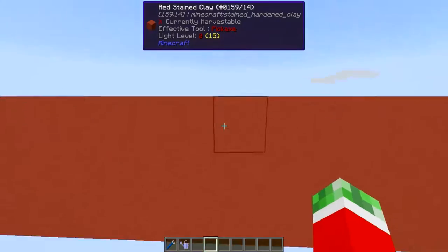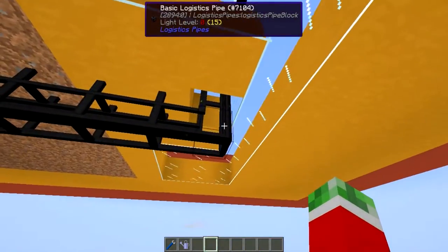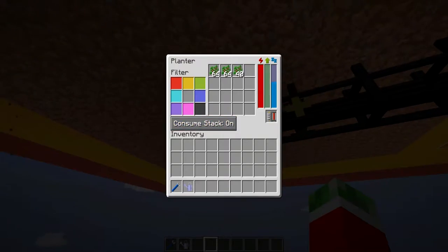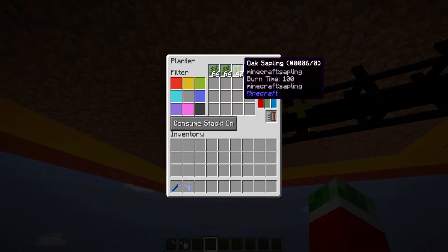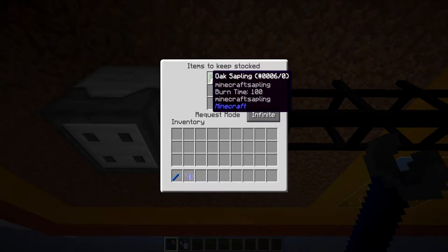The same goes for the other side — another basic pipe right here with a power transportation upgrade, a supplier pipe right here, and a planter which is set to an upgrade as well. Some oak saplings, and I got it set to keep a stack stored again in this pipe.